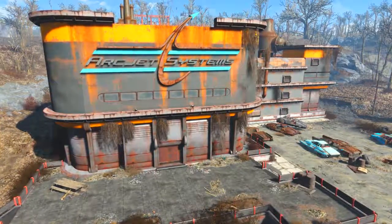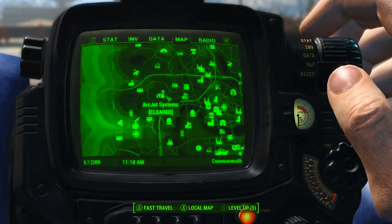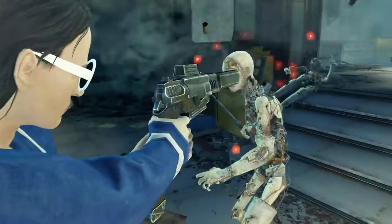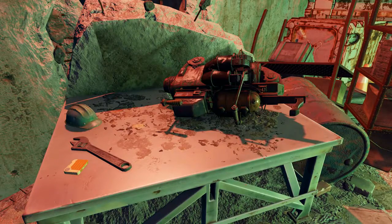The next stage is to head to the building Arc Jet Systems, which can be found to the north-west of Diamond City. And be warned, come prepared for a very tough fight, as there is quite literally a legion of synths inside this building. Inside the Rocket Control Room, we will find this table with the Junk Jet on it.